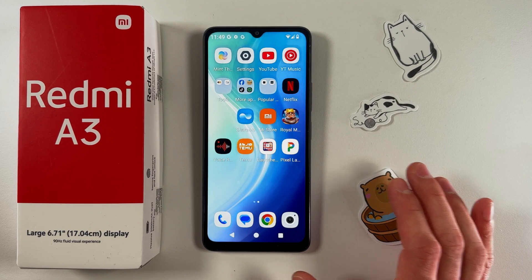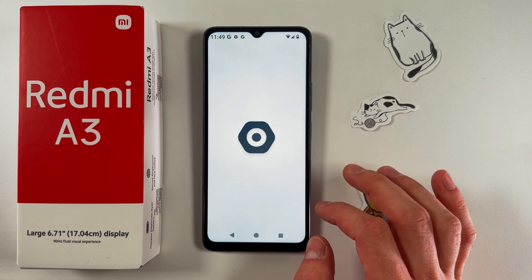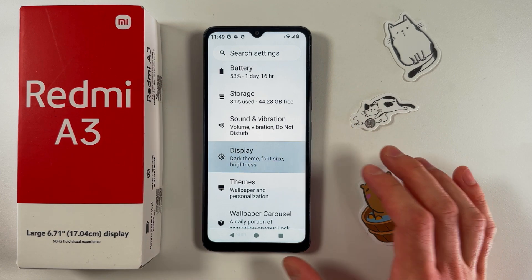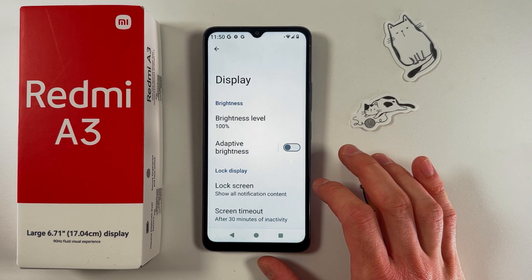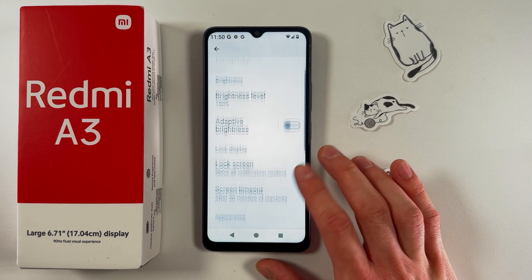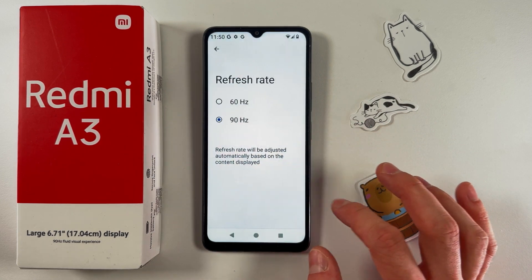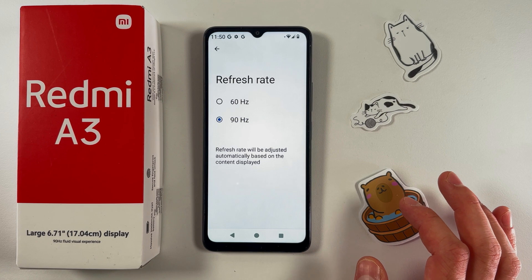Now open up Settings once again and find the Display tab. In your Display tab, I recommend finding your Refresh Rate setting and setting it to 90Hz, because this will give you smoother animations.